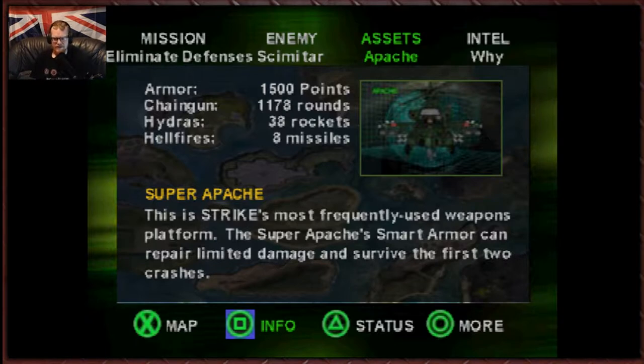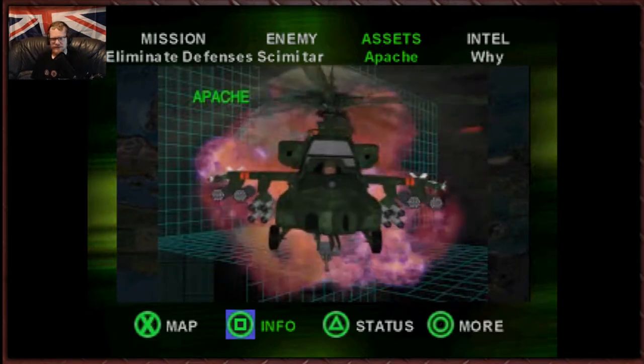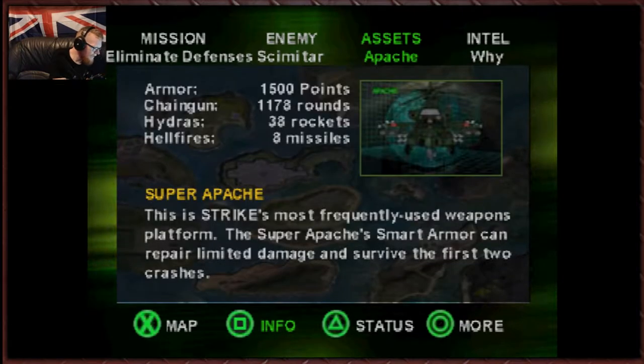Super Apache — this is Strike's most frequently used weapons platform. The Super Apache's smart armor can repair limited damage and survive the first two crashes. The Super Apache is the best hammer in our toolbox. First, learn the jink — it makes all the difference between being a live hero and a late one. Check your wingtip configs. 'Standard load ain't for every road.' That is literally burned into my brain.